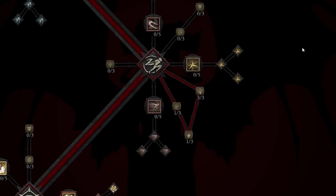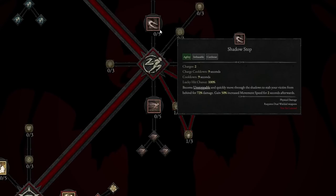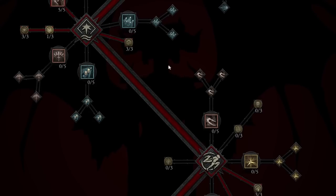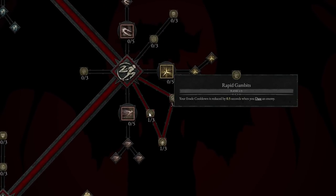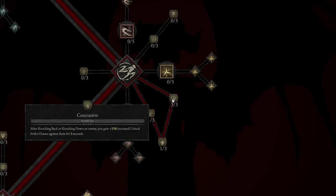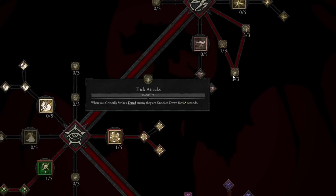We are not going to take any of the agility skills — we don't really need a dash, Shadow Step, or Caltrops, because we have so much pure movement already. We are going to take some passives here though: Rapid Gambits, which reduces your Evade cooldown by 0.5 seconds when you daze an enemy. Concussive gives plus 15% critical strike chance against knocked-back or knocked-down enemies for 3 seconds, taken to rank 3. And Trick Attack: when you critically strike a dazed enemy, they are knocked down for 0.5 seconds.